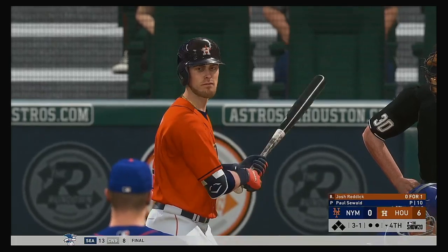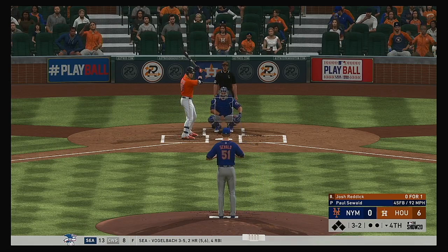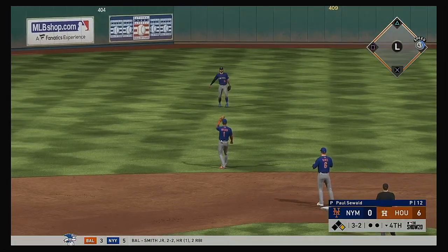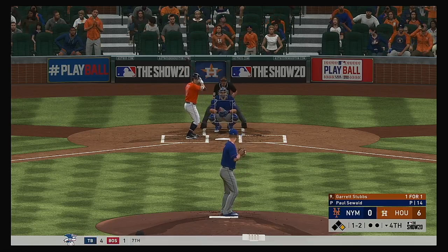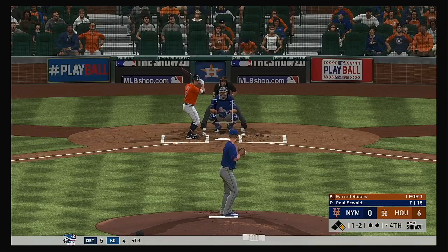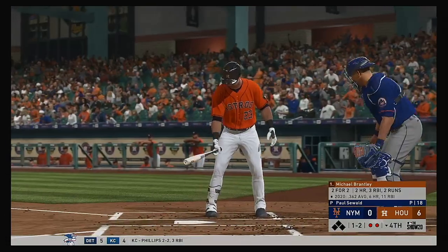Striding in once again, Josh Reddick — he flew out in his last at-bat. He takes a cold strike at the knees and that will run things full. Lifted in the air to shallow center field, and that's in there for a base hit. Standing in now, Garrett Stubbs — neither guy willing to give in, and the at-bat will continue. This is on the ground, over to first, to second for one, on to first — and it's a double play, the second they've hit into in these first four innings.